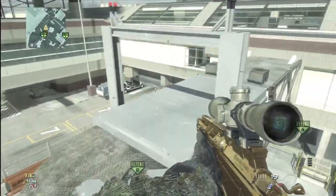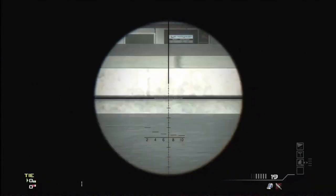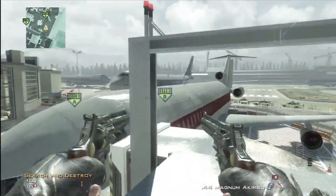So basically, to do this the same way as you can in Modern Warfare 2, you can get up on this little part here, look through this window, trick shot off the plane, do whatever you want.